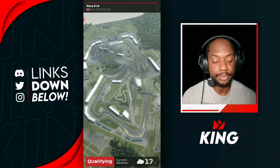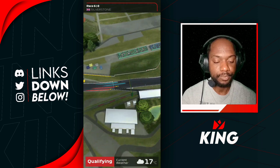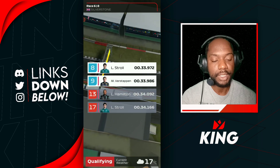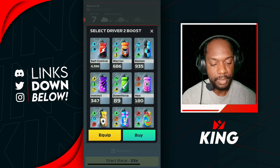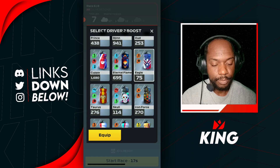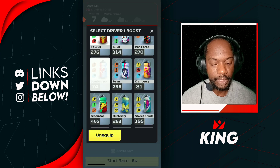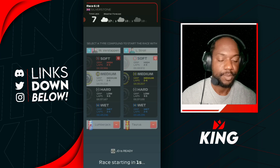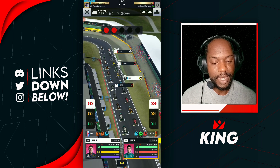Here we go for our next race — Silverstone for this one. Let's see what kind of qualifiers we get here. P8 and P9 — that seems to be the best we can get. We're going to go for softs and mediums. I want to go for tire management here at Silverstone, so I'm going to go Taurus for Stroll and for Verstappen I want something with speed — the lumberjack. Let's go with the fast start method.